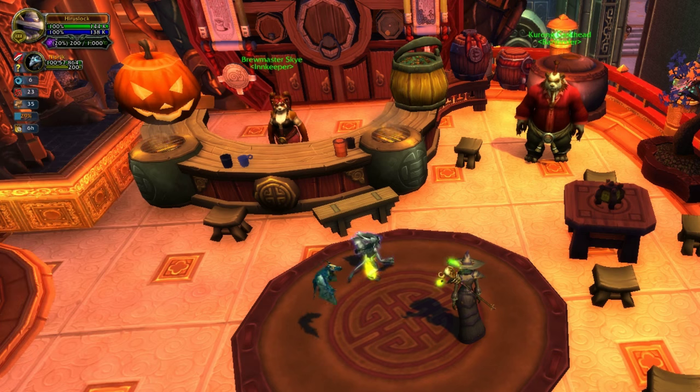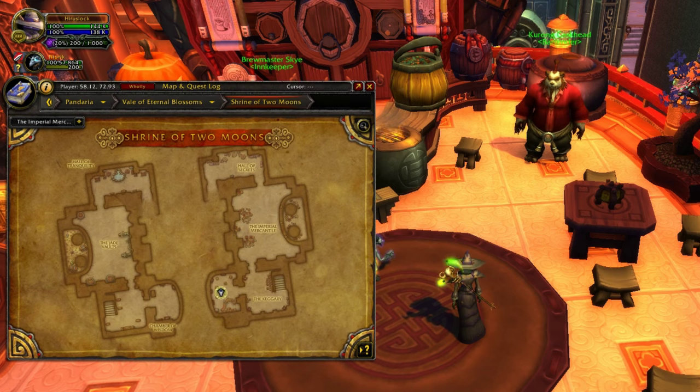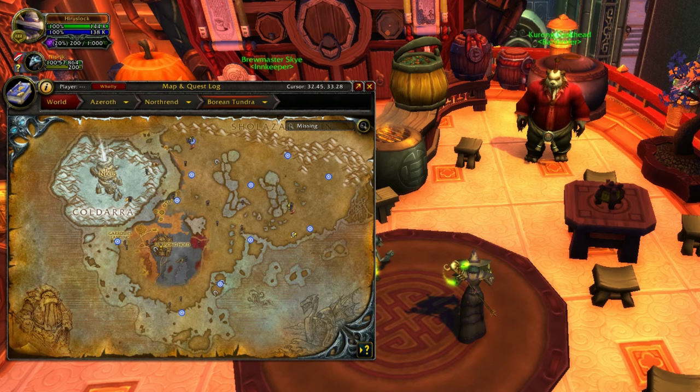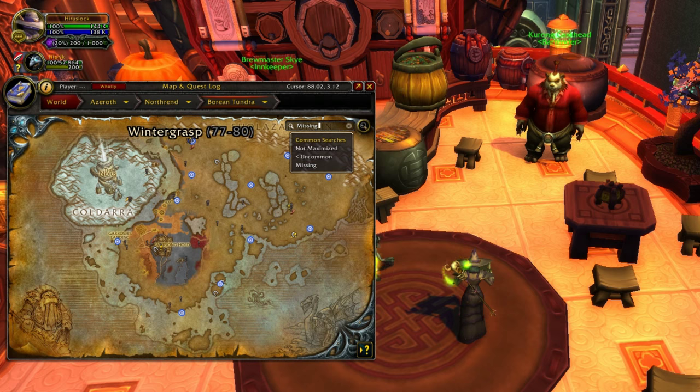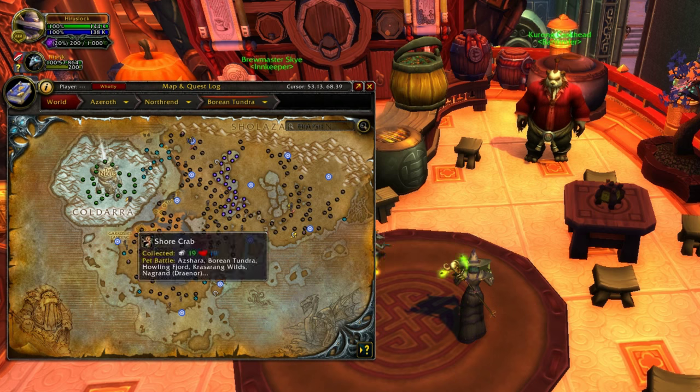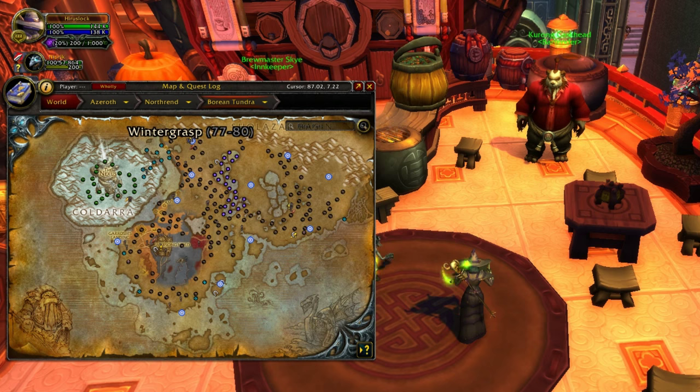Anyways, Nexus Welplings — where do you get it? You get it in the Borean Tundra around this little area right here. I made sure to turn on my mouse cursor so you can see it. Just go to the Nexus and circle around here. See, look at all these Nexus Welplings. I forget what the name of the add-on is that shows all this — I think it's called Pet Tracker or something. Yeah, Nexus Welplings around the Nexus.